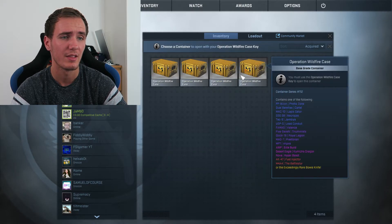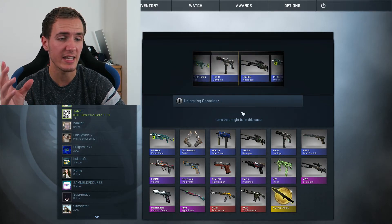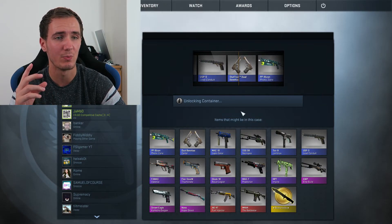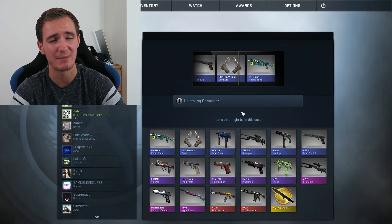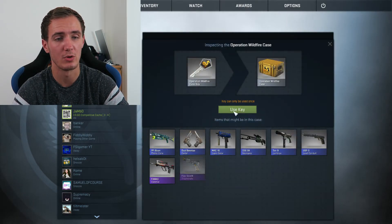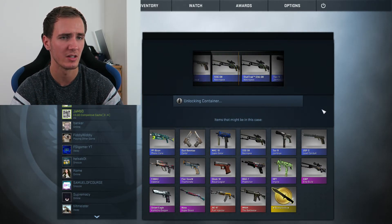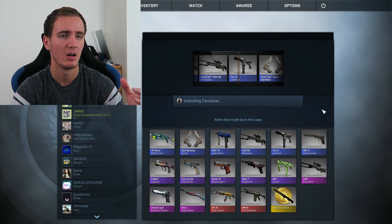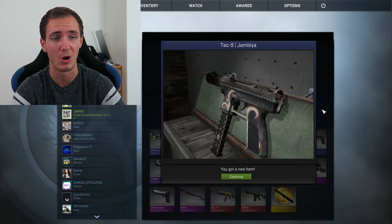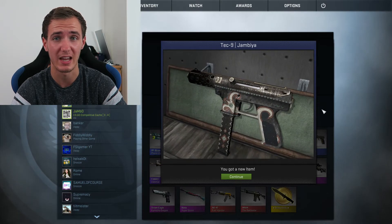We have two keys left and four more cases. Going to go for this one right here. I did actually get the Fuel Injector AK in the last video, which was absolutely insane — please don't give me the same guns again. Three cases left, one key, going to go for the middle. If I get the Dual Berettas once again — I've seen two pinks go past. That was very close to being three Dual Berettas in a row. I kind of wish it was, to be honest — they were StatTrak. I'd rather that than this horrible Tech Knight.